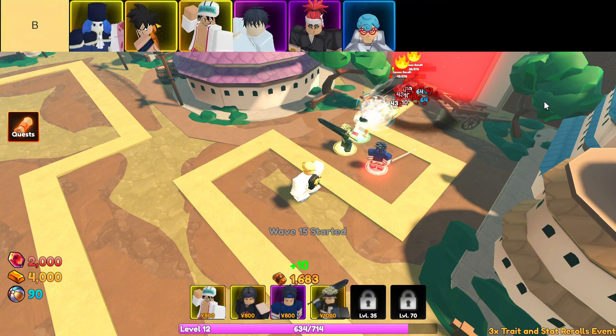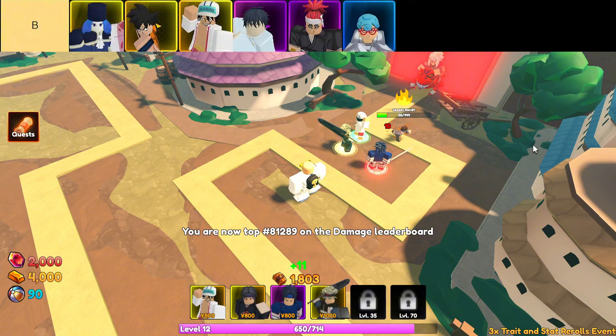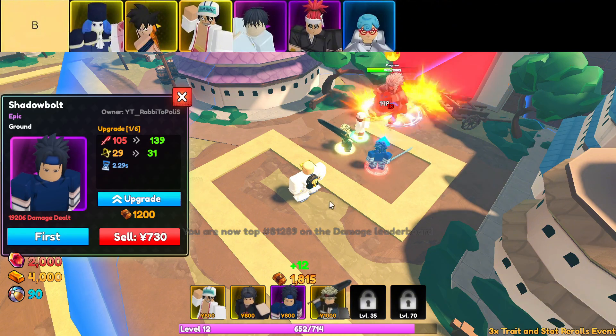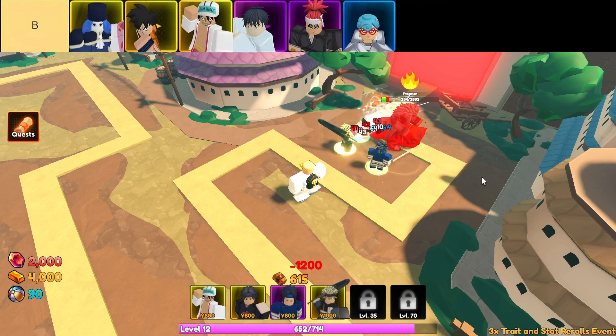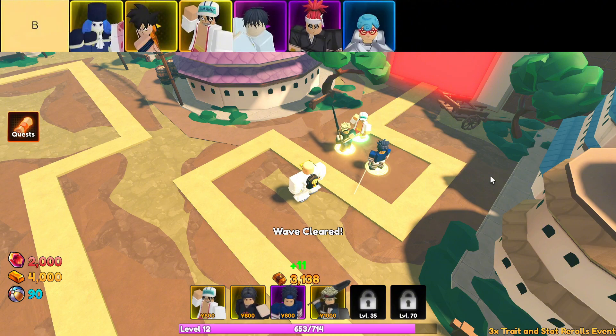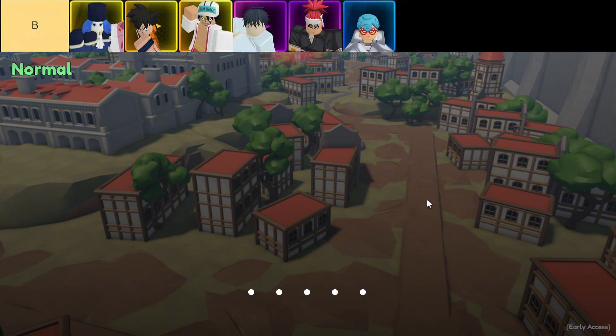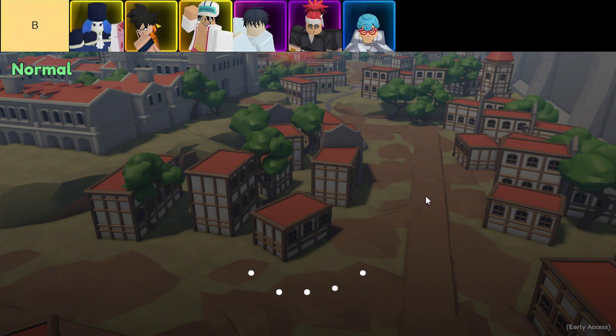The B-tier units are, in order from top left to bottom right: Tidal Empress, Qi Master, Stretchy Sailor, Curse Face, Serpent Fang, and Ice Bender. B-tier doesn't mean bad — these units can still get the job done, especially when you know how to play to their strengths. First up, Tidal Empress. She's a full AoE hybrid unit, and while her DPS is only moderate, her huge AoE radius more than makes up for it. She's great for clearing out crowds — you just gotta know how to position her right, and she'll wash away those enemies like a tidal wave.